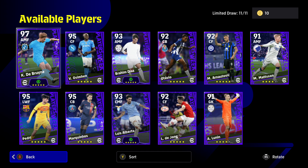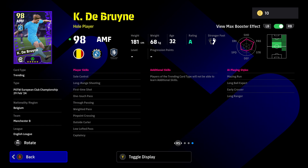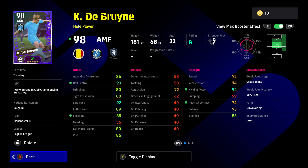Starting with booster Kevin De Bruyne as a whole player attacking midfielder. Just look at those effects with the booster on his ball control, finishing, kicking power, and physical contact. He has a great list of player skills: first time shot, one touch passing, through passing, weighted passing, outside curler, low lofted passing, pinpoint crossing, and long range shooting. He is the ideal whole player, and with that plus two manager boost his tight possession and lofted pass go into the 90s. He'll have 88 for curling ability - he is just one hell of a player, impossible not to recommend.